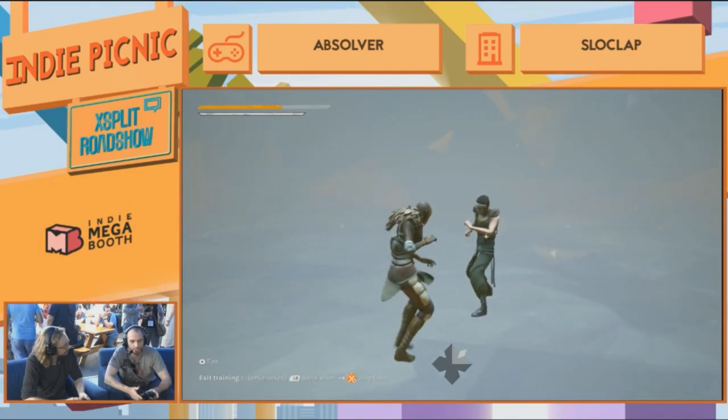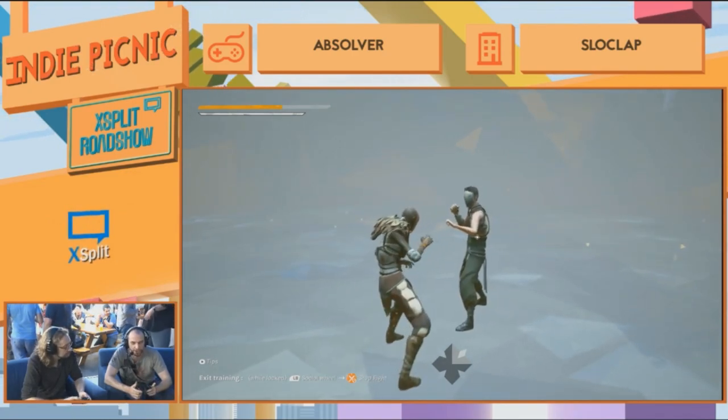What was the command for feint again? You attack and then tap guard right afterwards.